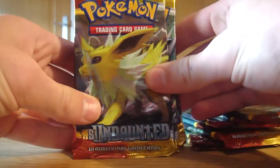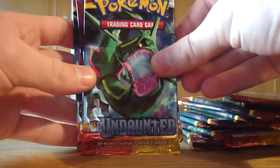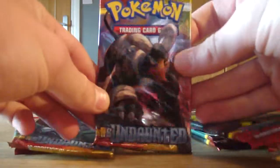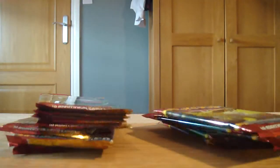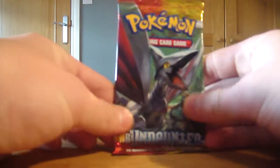Really sweet artwork on these packs. You can see Jolteon on that one, Skarmory there, Rayquaza which looks absolutely awesome, and I believe there's a Houndoom as well. So I won't waste any time, I'll start getting these open straight away. Hopefully I'll be able to do this in one video since I can make it a 15-minute video now, so I'll start off with this Skarmory pack here.